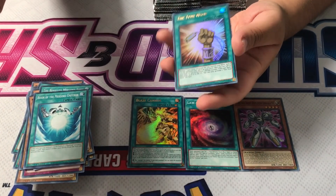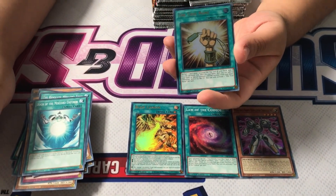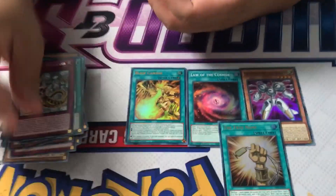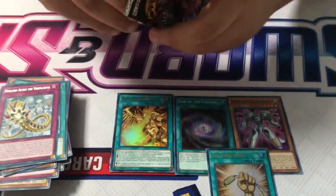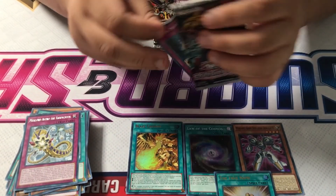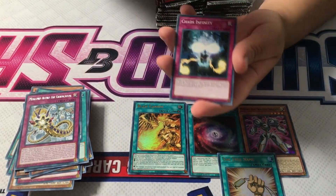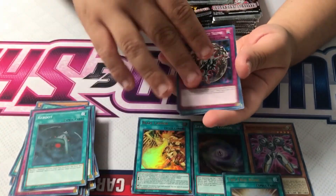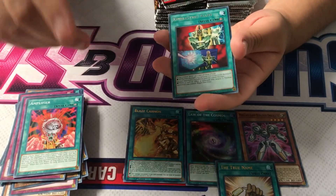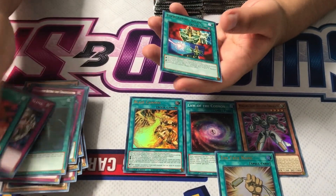This card was a Super Rare from Millennium Pack, but now it's an Ultra Rare for the Winged Dragon of Ra 2. You'll see Monster Reborn in here too, but the reprints aren't really notable — cool reprints, but just reprints. There are no playable reprints.